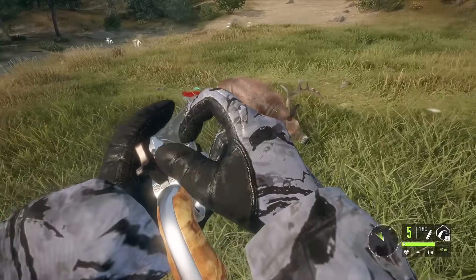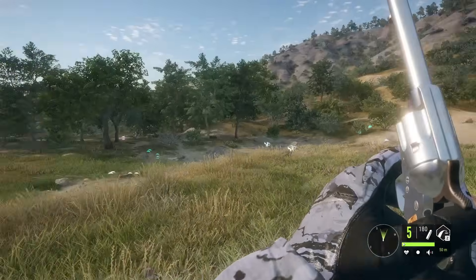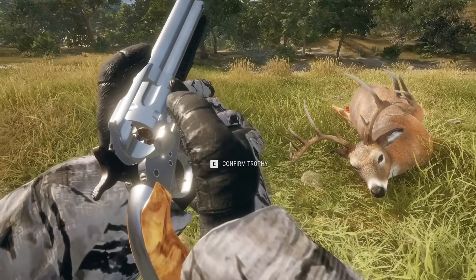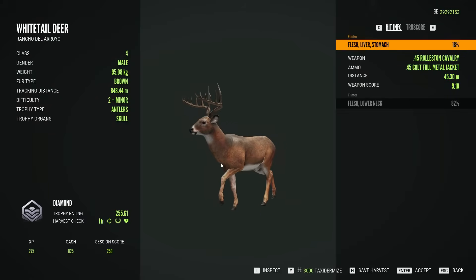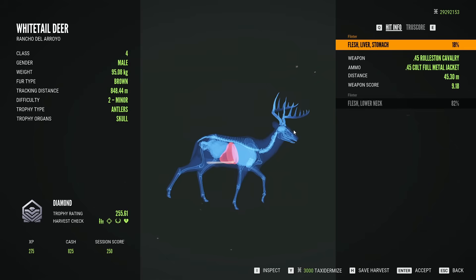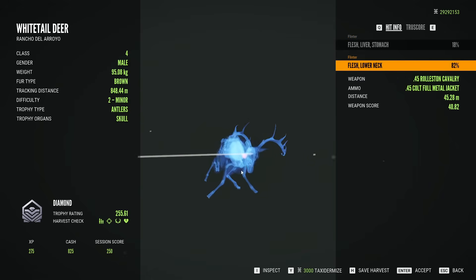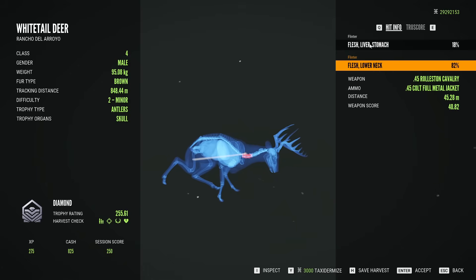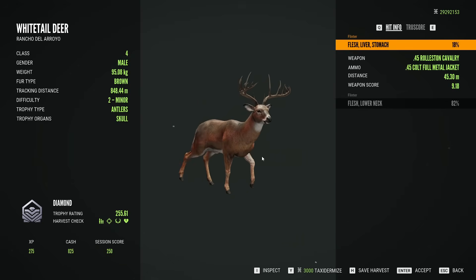Now it's a matter of — is he big enough to reach diamond? He's a good looking deer. I want to get a screenshot with the reloading animation and the buck laying there — I think that's pretty cool. So while we complete reloading — that was a diamond whitetail! We clutched up with a lower neck shot; we hit him liver and stomach. Just about completely screwed that up. 255.61 score, then lower neck on the follow-up. I thought maybe spinal cord but we were a little further forward. A diamond whitetail with a .45 revolver on Rancho already.